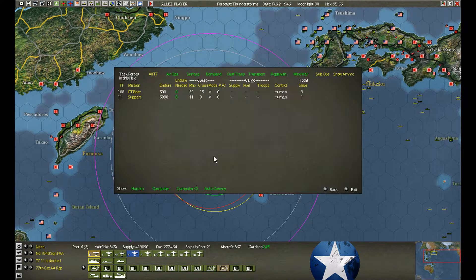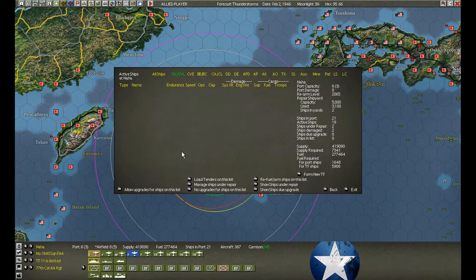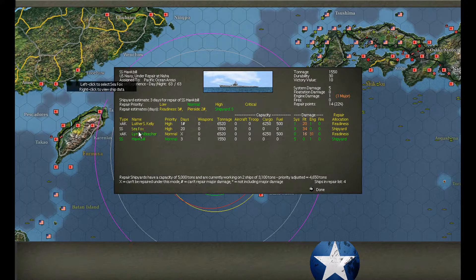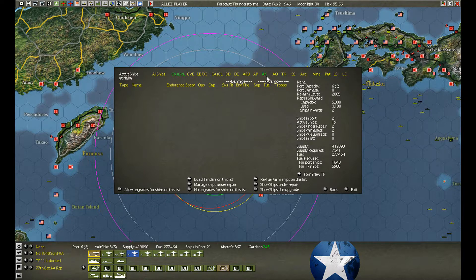We had the transport group — the damaged AK. Let's see what happened. There's nothing we can do to repair it, absolutely nothing, so we may as well sail her out of here. Luther Kelly is worthless as well. Both of these transports have damage ratings of 7 and 10.